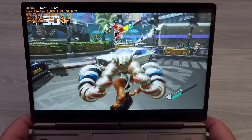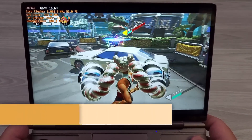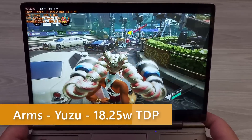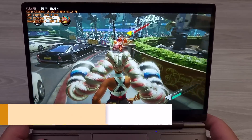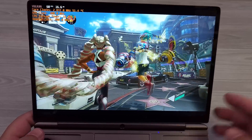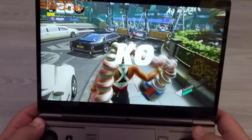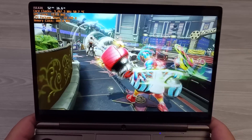Hello everyone, my name is the Fox. This is Switch emulation running on the GB2 Win Max 2 — this is the 6800U version. Right now this is running at 18.25 watts, and you can see it if I get up close right here. You can see it's running at 18.25 watts, and we're generally at 60fps here.